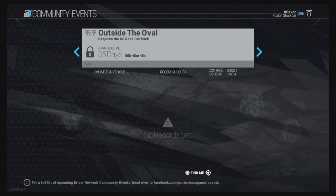So I bought the US Race Car Pack. It cost me £2.89 — it's not that expensive but I had to buy it anyway. It comes with 4 cars and we will see them very soon. But after I bought it, now I see this message: available in 5 days. So it means I have to wait 5 days to play this community event. Why didn't they put the message before I bought this race car pack? It's unbelievable!